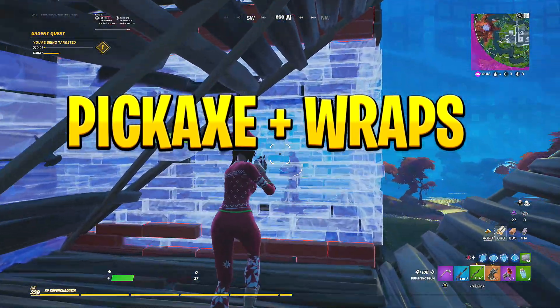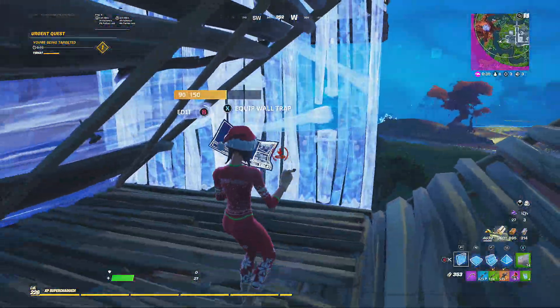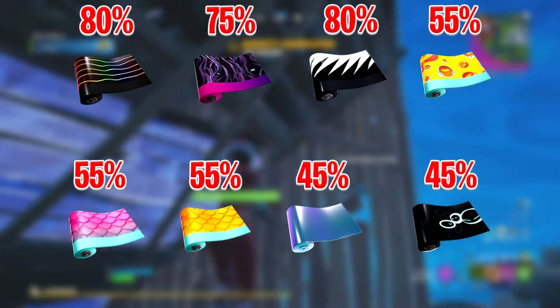On to the next section: the pickaxe and wrap section. From the left to the right, for the wraps we have: Sonic Glow, Alien Peepers, Contrast, Fish Face, Slippery, Fishy, Scanline, and Grimores.